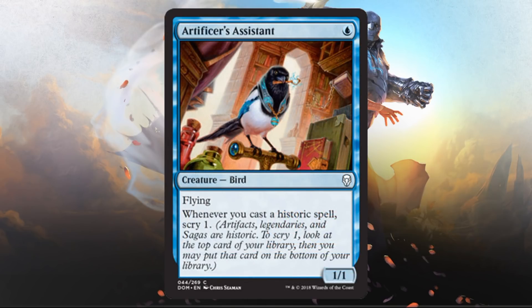The next mechanic is really more of a redefinition of a group of cards, giving them a new title: Historic. Artifacts, legendaries, and sagas are all considered Historic. You will find cards that interact with Historic throughout the set — many will say 'if you cast a Historic spell, do something,' like Scry 1. You'll find a higher density of these in white and blue, but just remember: artifacts, anything with Legendary on it, and sagas are all considered Historic.